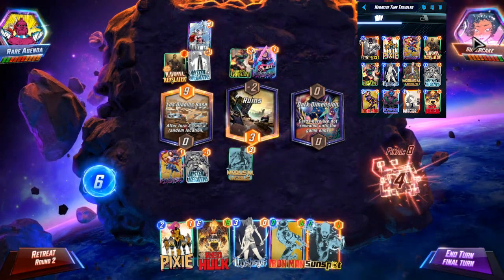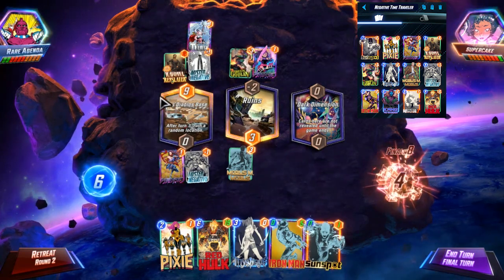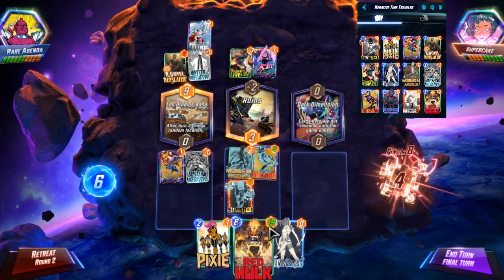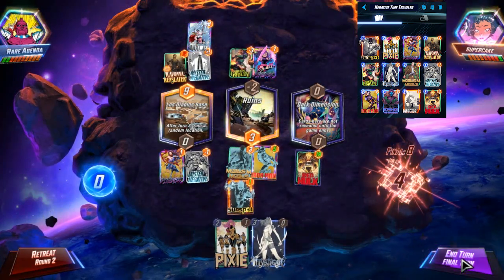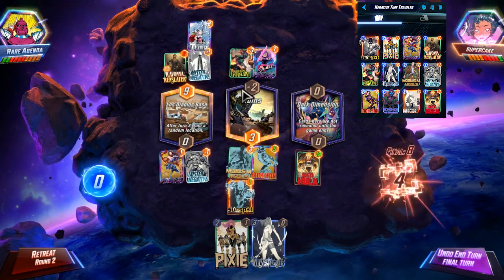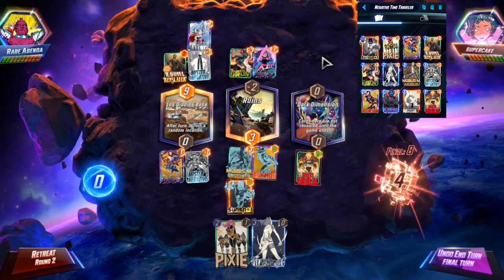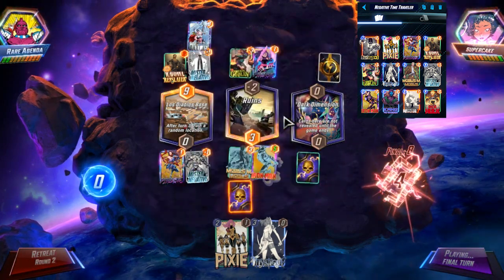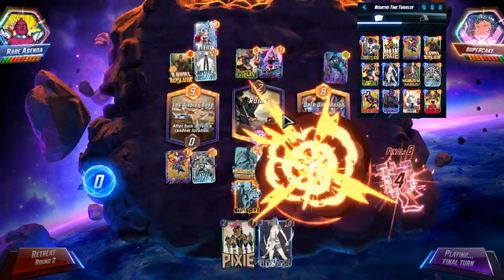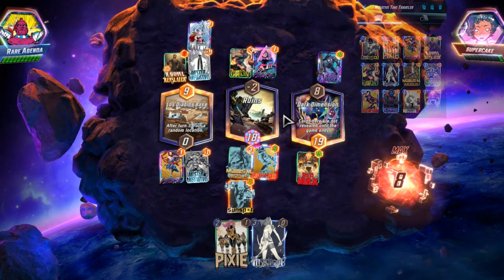So they drew all of their zero cost cards, but that doesn't matter. I think we just stack two lanes — I abandon left. I just do Iron Man, Sunspot, Red Hulk over here. That gets me to 18, so they need 21 points here and 20 over here. They have all negative cards, but they're base-costed. So even though it's a weird combination, this deck — we were able to pull it out against the mirror match.